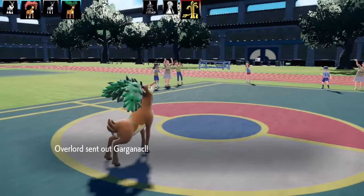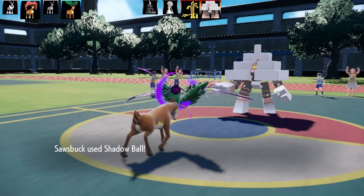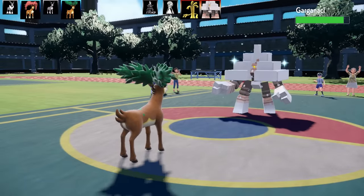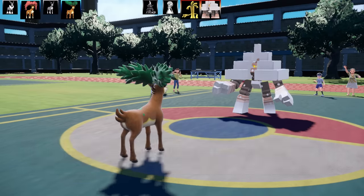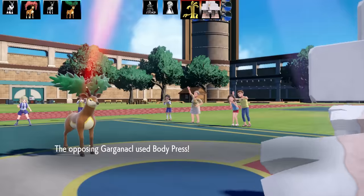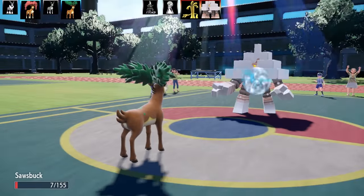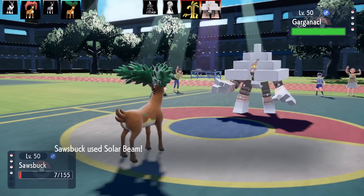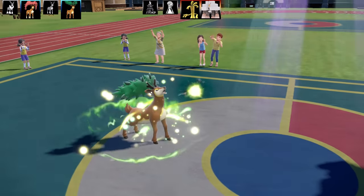I believe that Gold Dango at this point had Choice Specs or Choice Scarf. Now special Sawsbuck is absolute trash — really really bad — but I wanted to use it and see how much I could squeeze out of it. The ability is Chlorophyll, doubling its speed. I've got max Special Attack, Modest nature, and max Speed. Body Press does an enormous amount of damage but I just hang on at seven HP. With the sun up I'm going for Solar Beam.